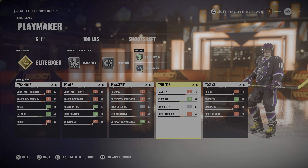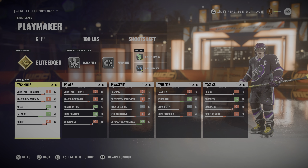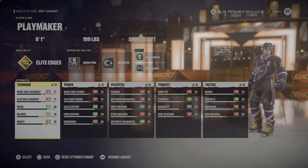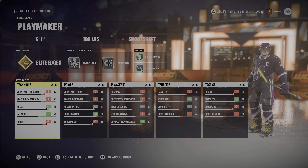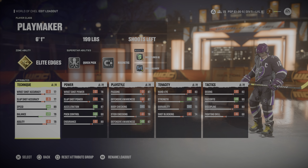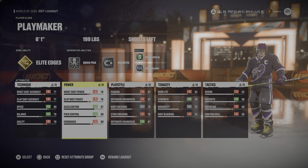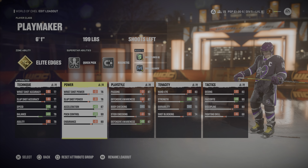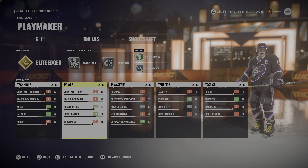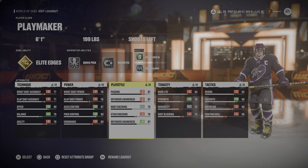He's got Elite Edges, Quick Pick, Magnetic, Disciplined IQ for defense, and then Core Balance. To get Core Balance, you have to go into your Tenacity section and put your strength up by five or six, then knock your hand-eye down two and knock your shot blocking down by two. For everything down here, you basically want 89 speed - for six-one 199 that's very good speed - so it goes with a plus four on your speed and plus seven on your balance, remembering it's going to be roughly plus five plus the boost you put on.